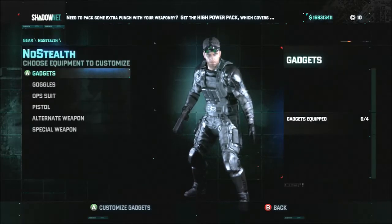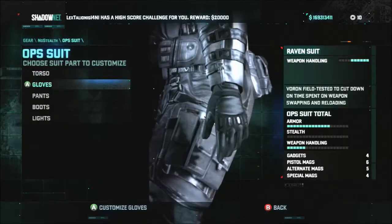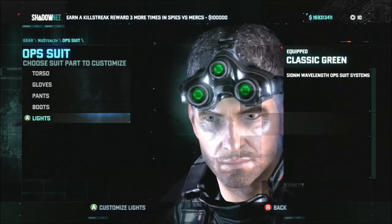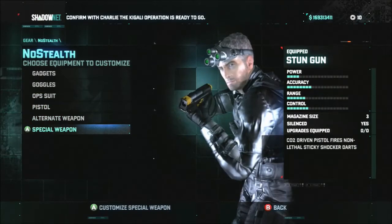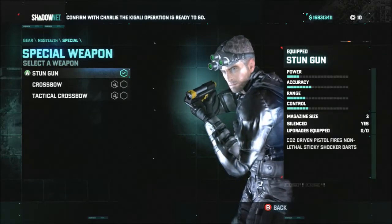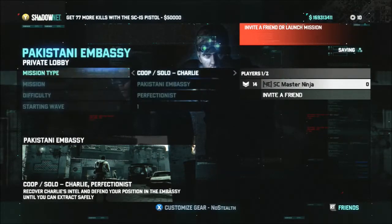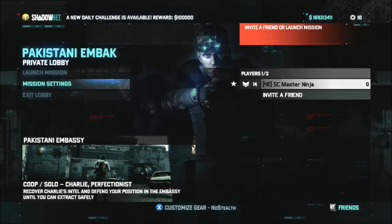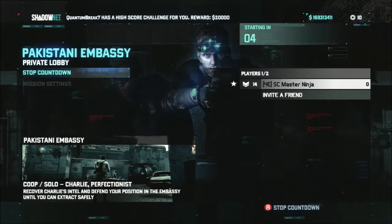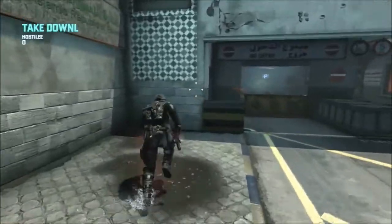We're going to use a no-stealth suit — no gadgets of any kind. The op suit is the raven suit again with no stealth bars, which is great. We don't need our goggles, and the weapons don't matter since we don't use them. I'm equipping the stun gun so you can see I don't have any noisemakers. Another restriction is you can't use your whistle. You set the embassy level to perfectionist and the starting wave to six, since this is wave six in embassy, and it has 20 enemies.